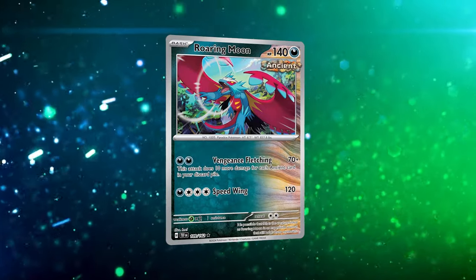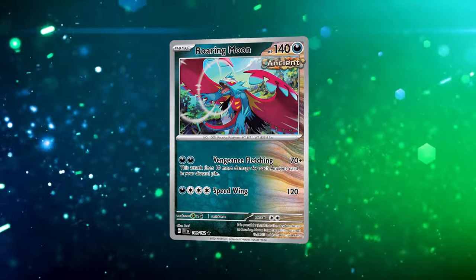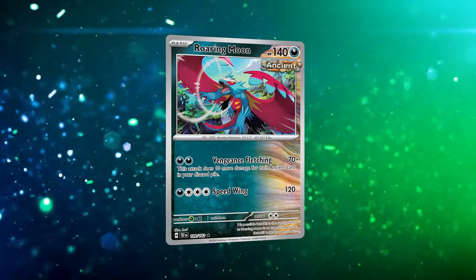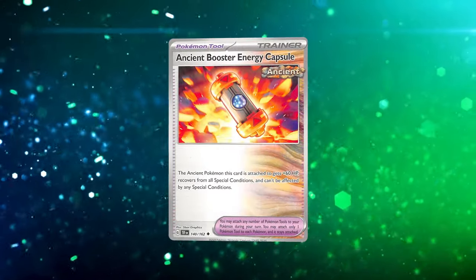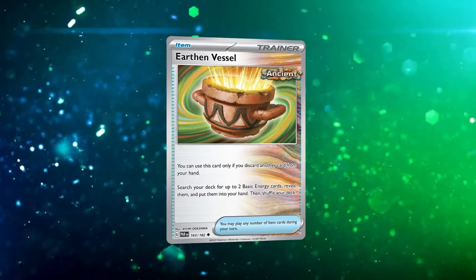While we are an Ancient Box deck, we have a few Pokémon that stick out more than others. Our main goal is to use Roaring Moon — the baby one — to use Vengeance Fletching: 70 plus 10 more damage for each Ancient card in your discard pile. That's not just Pokémon cards — it's any card with an Ancient badge, such as Ancient Booster Energy Capsule or Earthen Vessel.